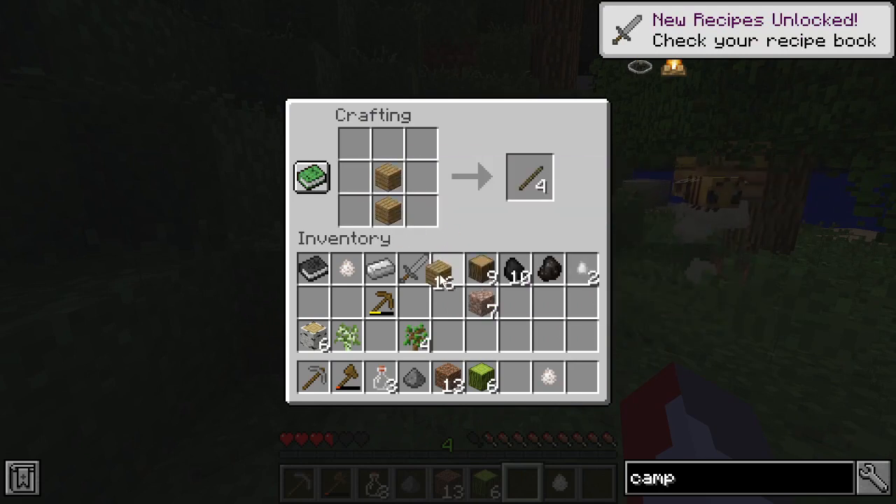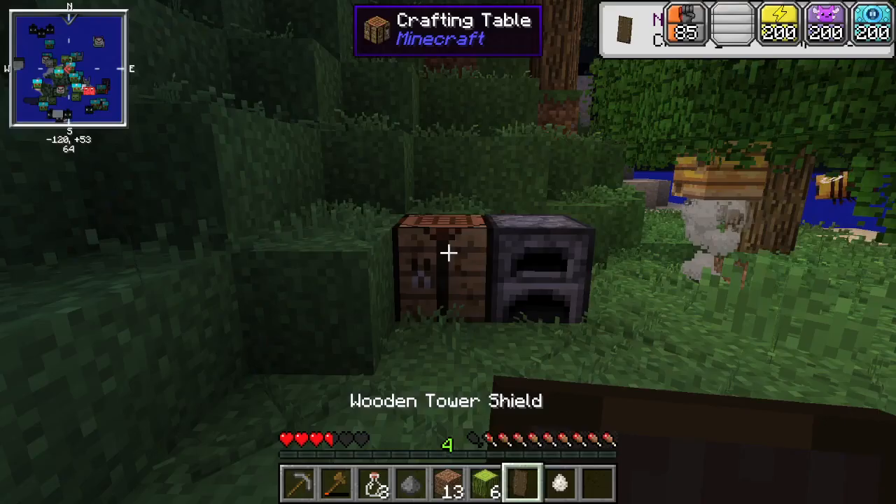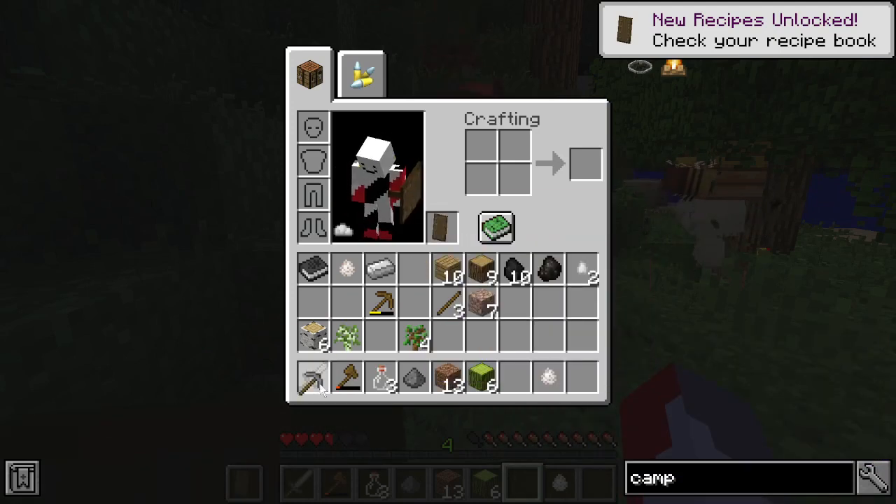And I guess we can make a shield because we have all the stuff — let's make some more wood. I think we can make a tower shield. It won't protect us completely but it will keep us alive a little bit longer.